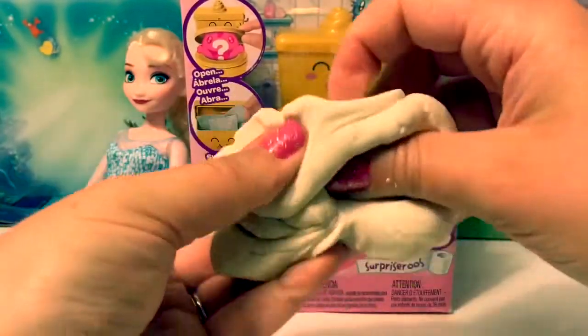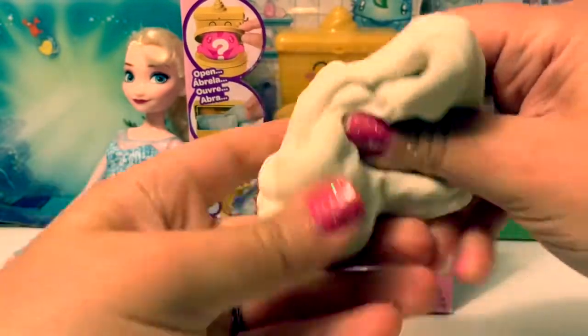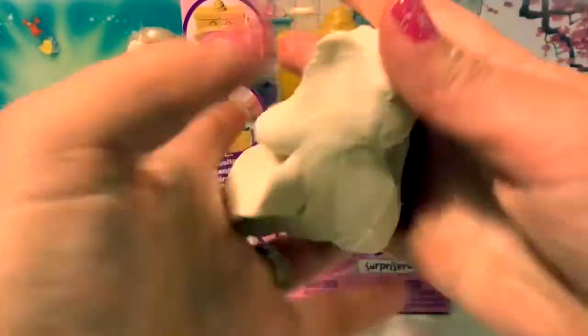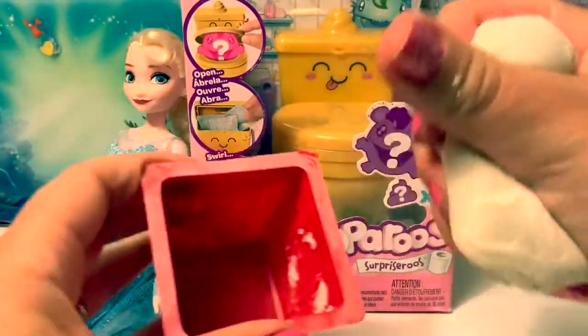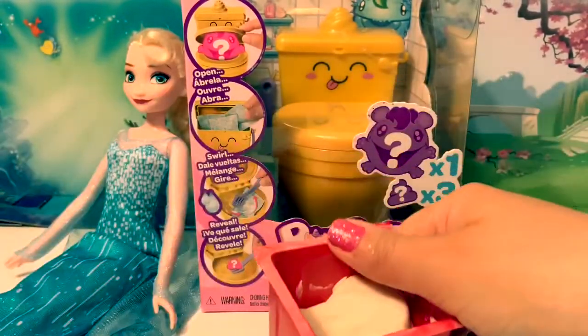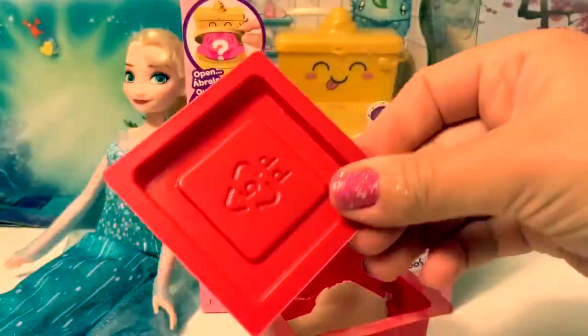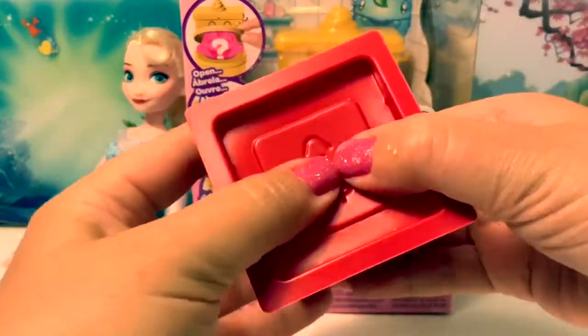This dough that comes with the Lost Kitties is really fun to play with, just like Play-Doh. When you're done playing, you can put it back into the container — and it came with a top, so you can keep your dough fresh and it won't dry out.